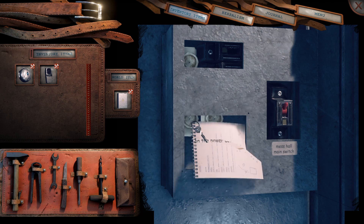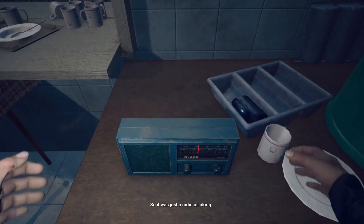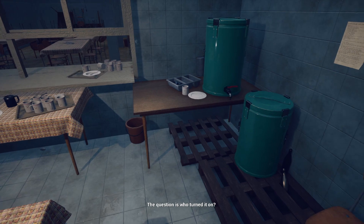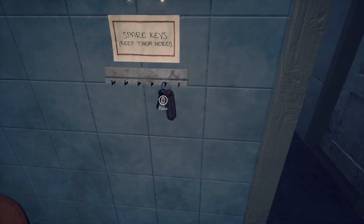When you get inside the mess hall there are three key items. One is a radio — you'll get the batteries out of the back. Next is a spare key so that you can get into the red building. The third is a book on one of the tables, which is a decipher book that's going to help us with the combination.